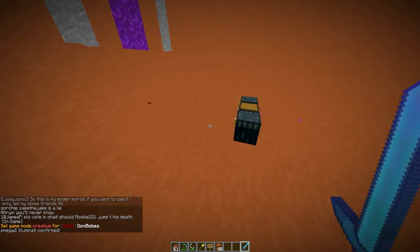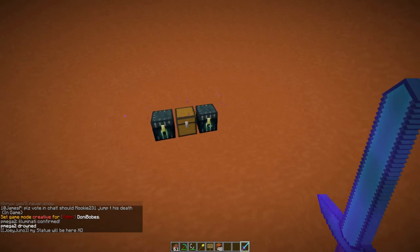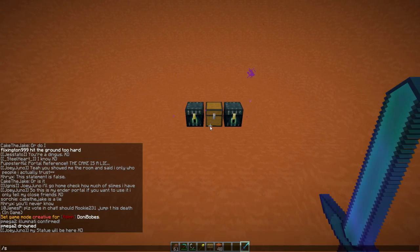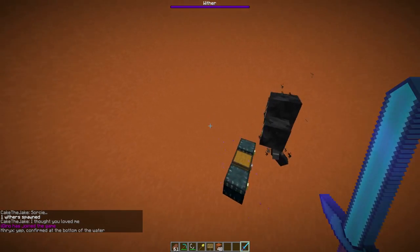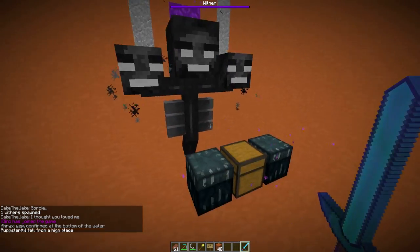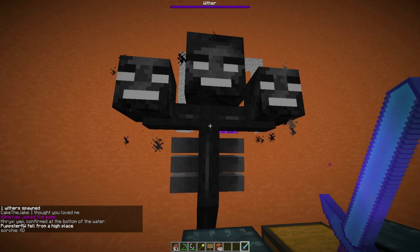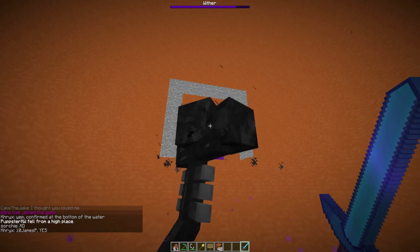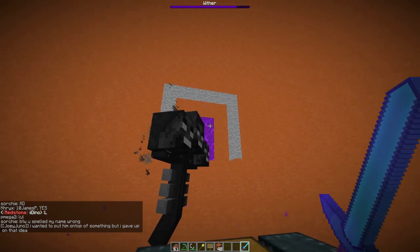Let me show you guys what this sword can actually do. What it can do is - okay, watch this - spawn mob wither. You ready for this? So the wither's in here, he's getting all mad and he's gonna get all riled up. Let me just show you how beautiful this sword is. Look at his health. Someone tell me if there's a sword that can freaking do that.